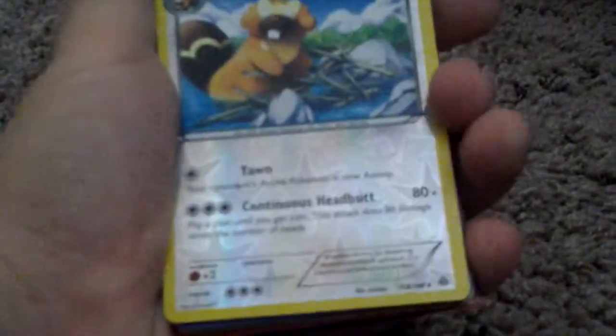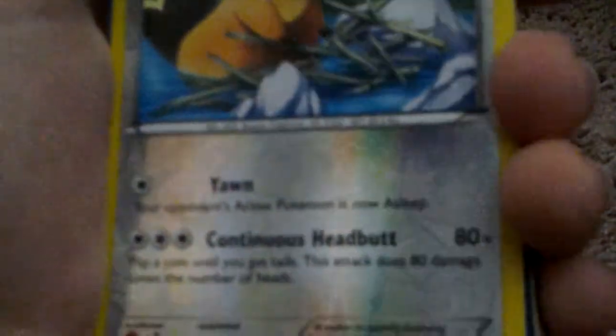Alright, so there is another chunk — as I said I would chunk it up. These sleeved cards are in the back, somewhat at least. So we got Barboach from Primal Clash with that super OP attack. You can't read it, but it says Continuous Headbutt: 80 times — flip a coin until you get tails, this attack does 80 damage times the number of heads. That is a broken attack if I have ever seen it.